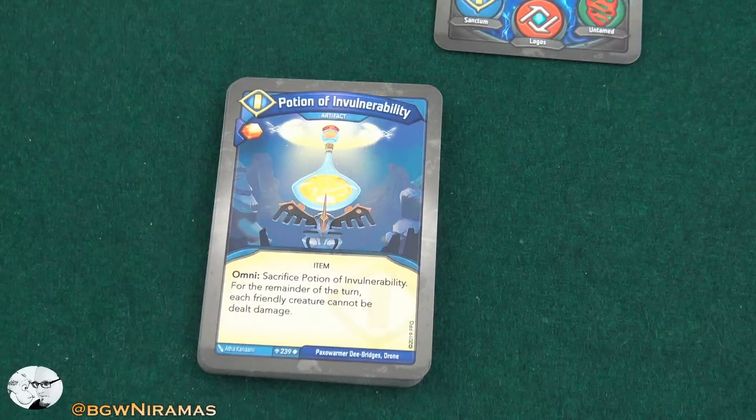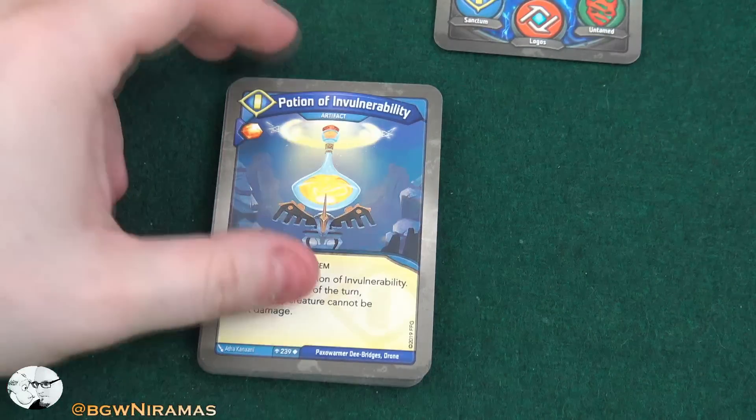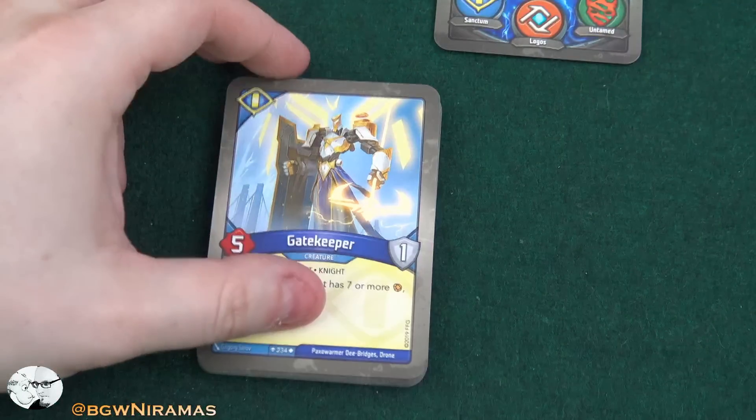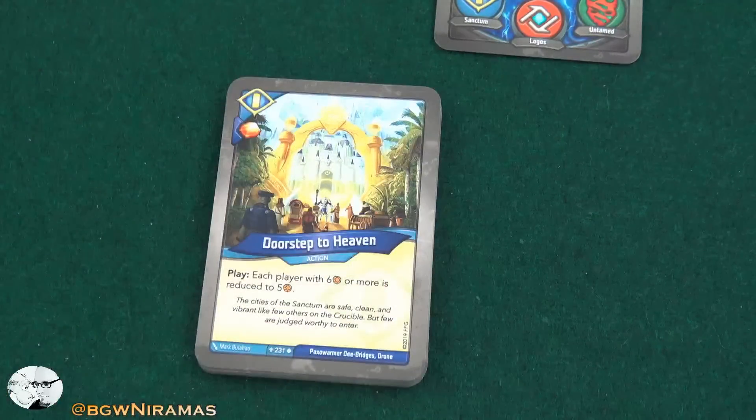Potion of Invulnerability, free amber, omni — sacrifice it, and for the remainder of the turn each friendly creature cannot be dealt damage. That's a good one to have. Gatekeeper, five power, one armor — play: if your opponent has seven or more amber, capture all but five of it. I like that — that's a way to stop a key.